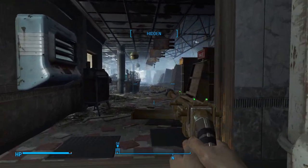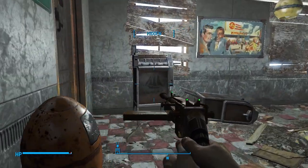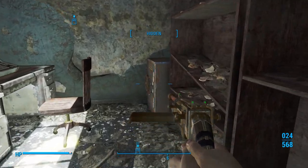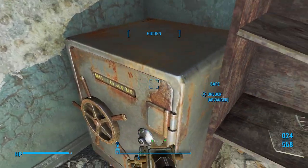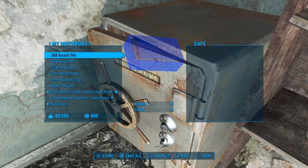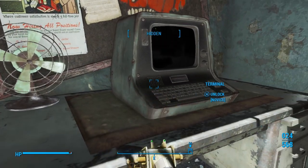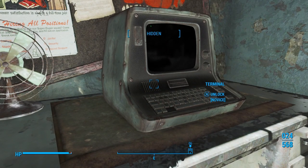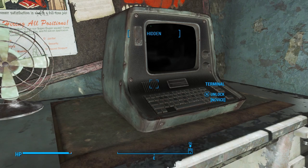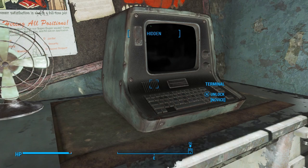Alright, let's go to the left here. We want to hack a terminal and lockpick this safe. We'll lockpick the safe first and then we'll hack the terminal. When we go to hack the terminal, we're going to turn on the Protectron - I think it's a Protectron. It's pretty self-explanatory, so I'm pretty sure everyone can get the hang of it.